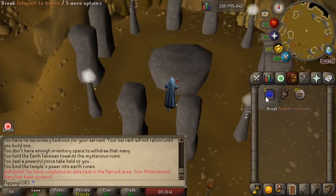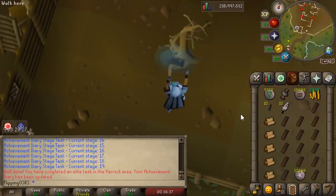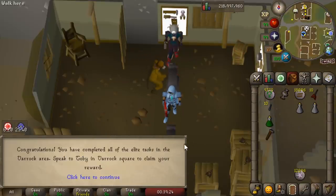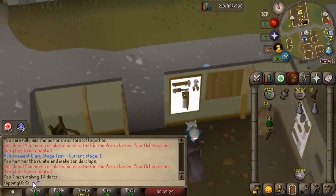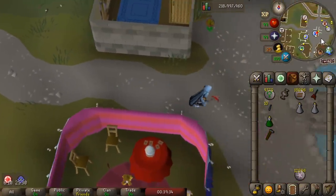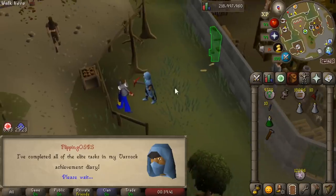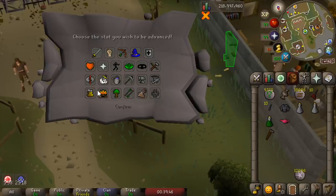We needed the 78 Runecrafting to make 100 Earth Runes at once, which we can now do. With that final dart made, we are now done with our very first Elite Diary. Once you actually have all of the requirements, finishing the diary is incredibly quick — there are only like five tasks on the Elite. Beyond the 50,000 experience, you do get access to 120 Battlestaffs a day, which is about 100 to 120k in profit per day with only a minute's work. Definitely worth it, although I do always forget.